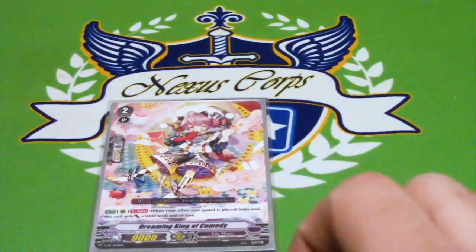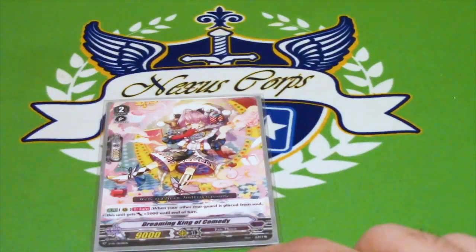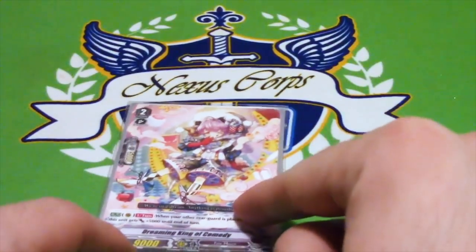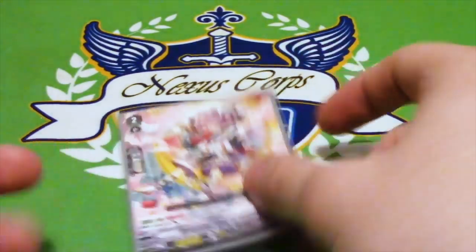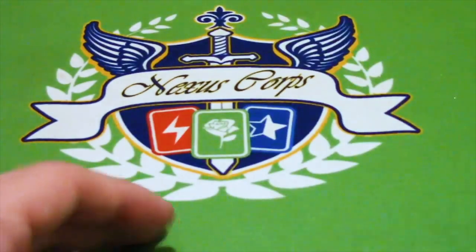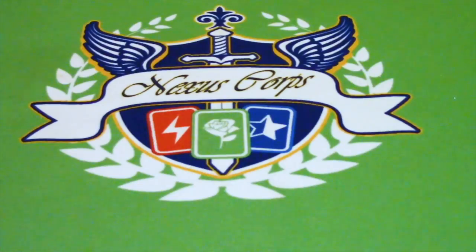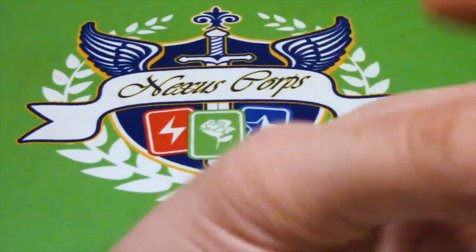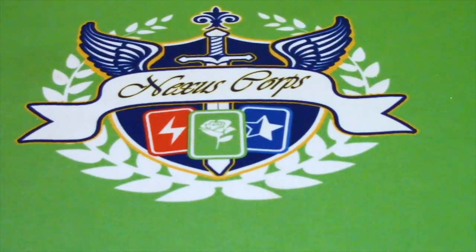1 copy of The Dreaming King of Comedy — I run this for Force clans. Once per turn when another rearguard is placed from soul, he gets 5k till end of turn, making him 14k. With an 8k booster that's 22k, and with Golden Beast Tamer's effect that's 25k at Force numbers — and it's free, which is important in this deck. If you call this plus something else off Beast Tamer, the skill is already live. It's good as a one-of since it's not a Workeroid. That gives us 10 Workeroids, and only 3 of your 12 grade 2s are not Workeroids, so Alice should have enough targets.